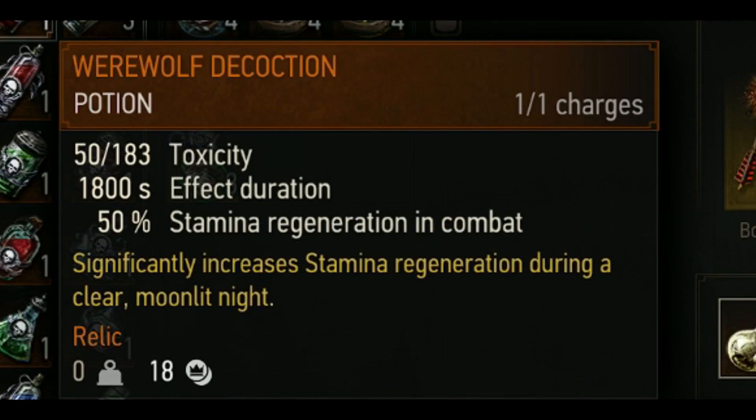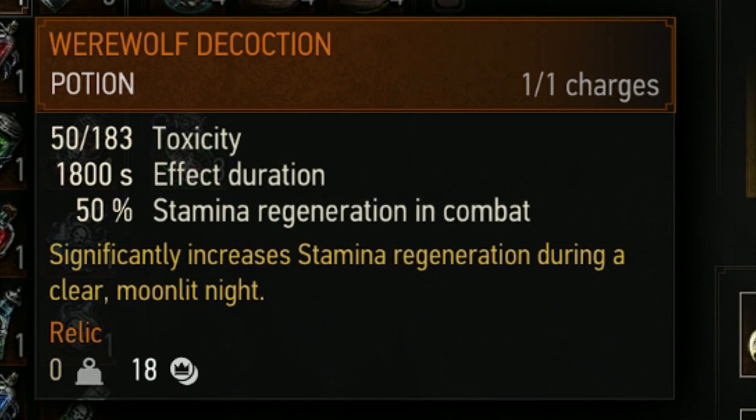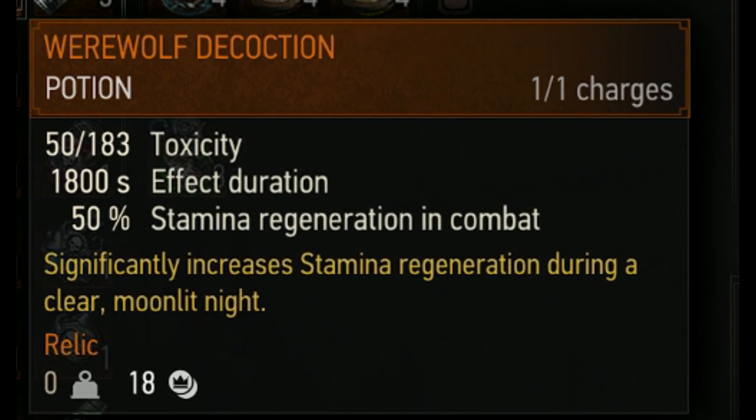Werewolf decoction has been completely reworked. It no longer grants infinite stamina when running, sprinting, and jumping outside of combat. Now it significantly increases stamina regeneration during a clear moonlit night.